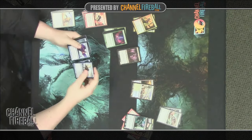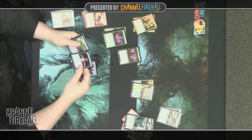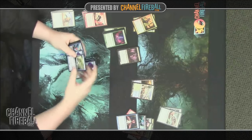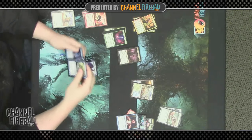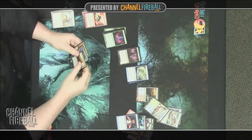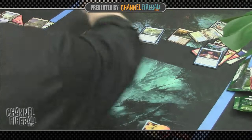In blue, we have the blue uncommon Tribute guy as well, which is great. Evanescent Intellect is the Inspire enabler in blue — it mills them for three, but that's not a card you're playing in sealed unless you're built around mill, which this set doesn't support. Otherwise, all our blue cards look good: three copies of Divination for a lot of card advantage. We have a blue-white and a blue-green gold card, plus a red-green one I can't imagine playing — we'll cut that soon.